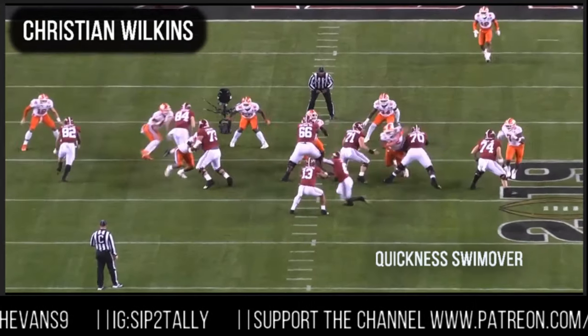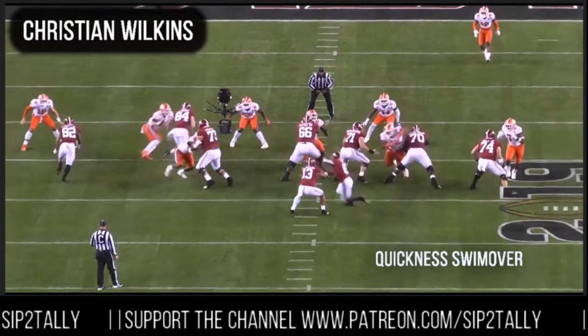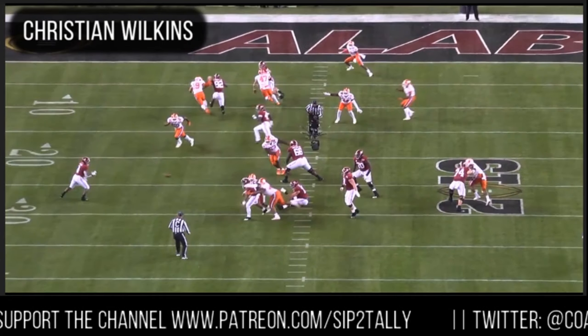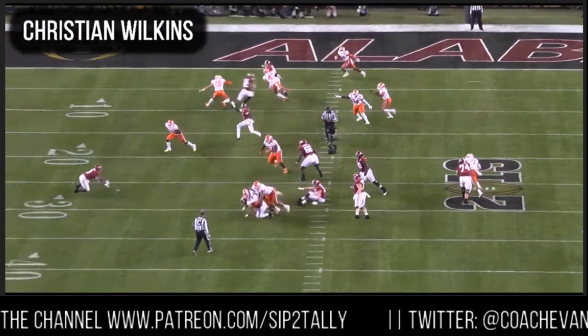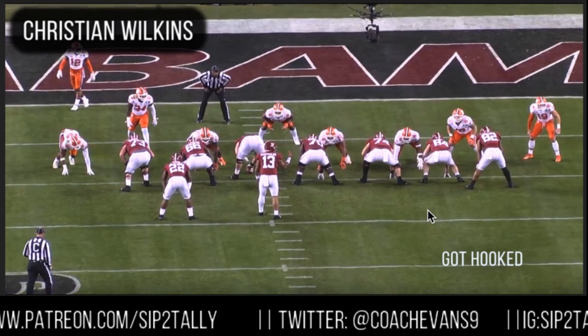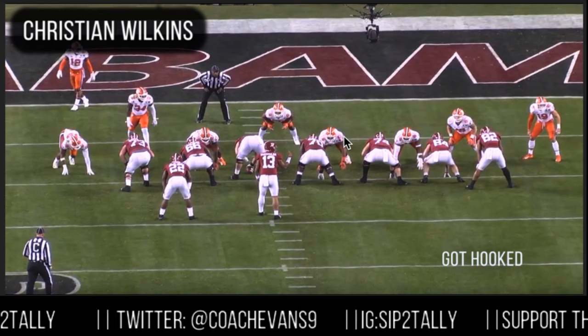We're talking about Christian Wilkins right now — that hand over the top, bam, right down on top of the quarterback. Quickness for a guy that's over 300 pounds. Now he got hooked on this one, so not all these plays are good plays. Watch him here — he's going to allow 70 to cross his face and turn his body.